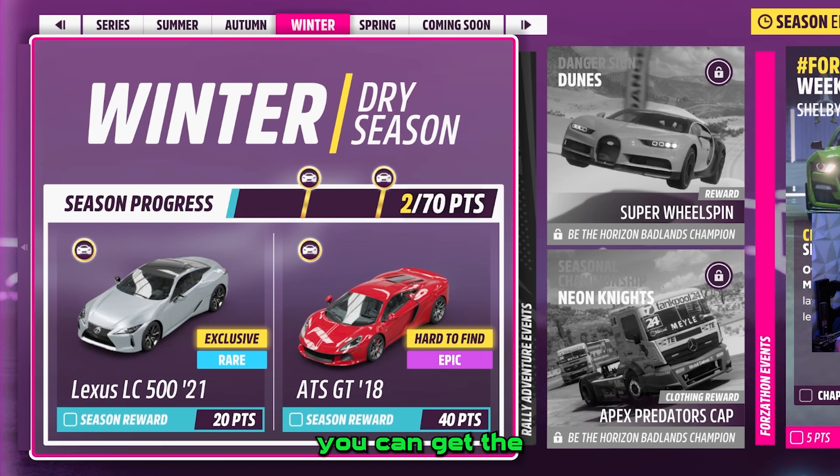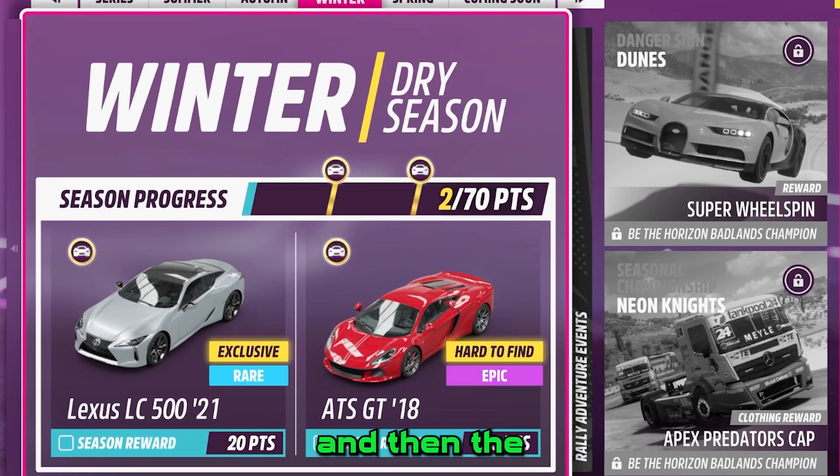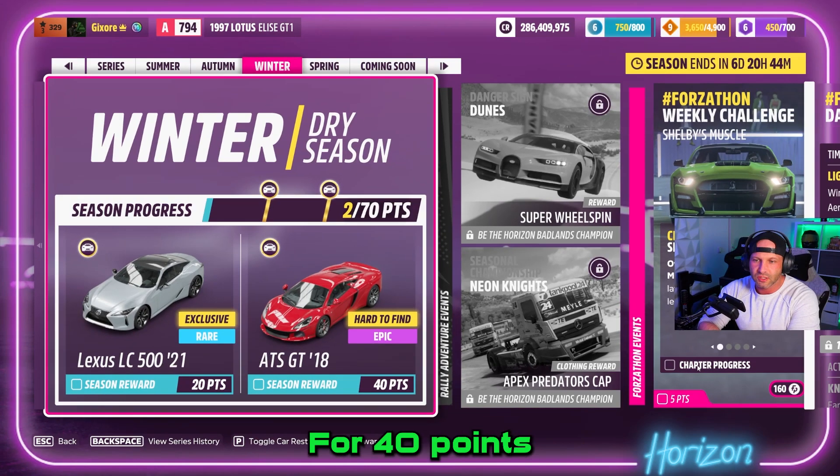For 20 points you can get the Lexus LC 500, and then the ATS GT 2018 for 40 points. In total you can get 70 points in this season.